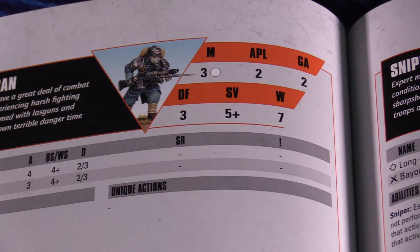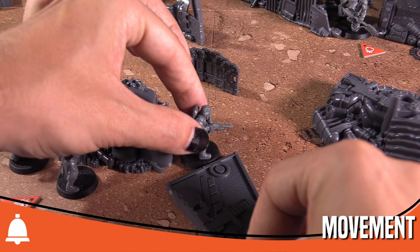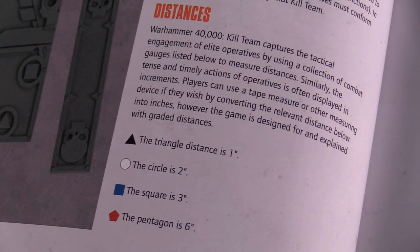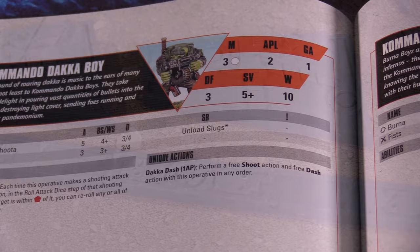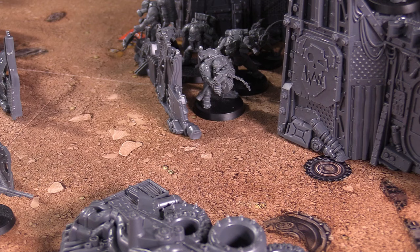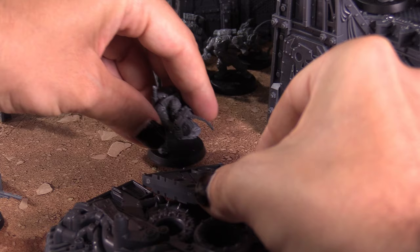The last thing to note about activation is the idea of group activation. This represents how many operatives of the same type are activated in succession before passing control back to the other player. All movement in Kill Team is done in straight line increments. There are four different distances allowed: a black triangle is 1 inch, a white circle is 2 inches, a blue square is 3 inches, and a red pentagon is 6 inches. All of these distances are represented on the official Kill Team gauges, or you can just use a measuring tape. When an operative takes any sort of movement, it must be done in straight line increments. For example, the Commando Daka Boy can move 3 circle increments, so with each normal move action it can move in a 2-inch straight line 3 times. Each straight line movement can be less than 2 inches, but it cannot curve or bend in any way.